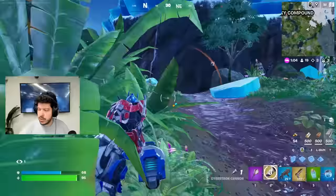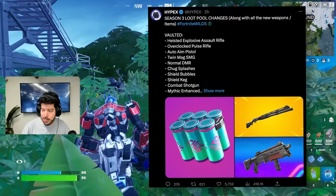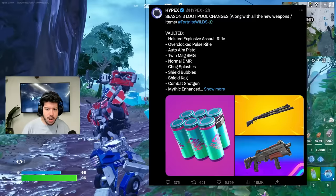A bunch of things were vaulted that I'm sure you guys know and love. The things vaulted: the Heisted Explosive AR, the Overclocked Pulse Rifle, Auto Aim Pistol, Twin Mag SMG, Normal DMR, Chug Splashes, Shield Bubbles, Shield Cake, Combat Shotgun, Mythic Enhanced Havoc Shotgun, and the Dragon's Breath Sniper. All those things were vaulted.